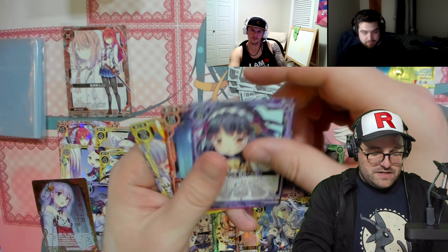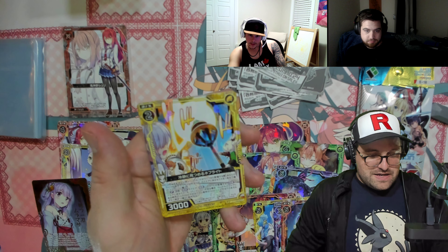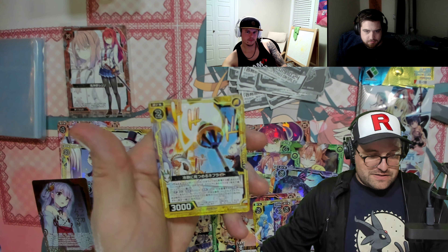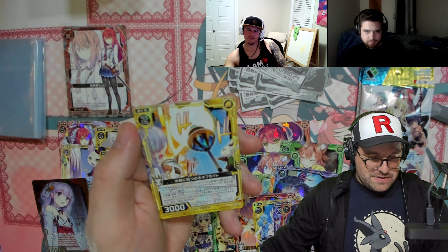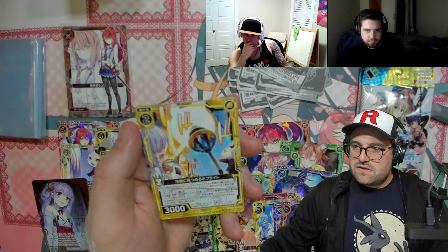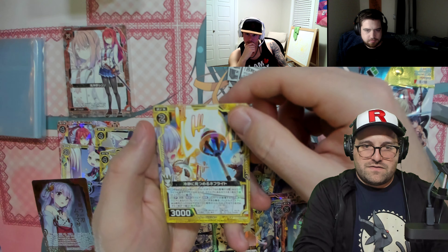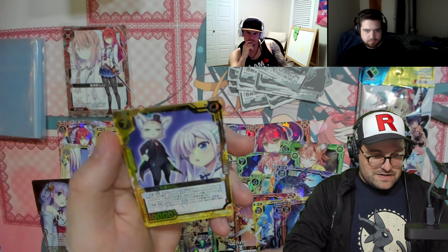We have a Soné, we have a Muramasa, and then there's one that almost looks like an event card — but it's a ZX at the top left, so I'm assuming it's Nephrite. Compost Air Nephrite — yeah, he's a nice character. And then we have another Nephrite card here.